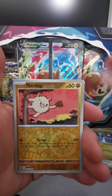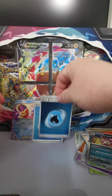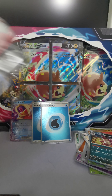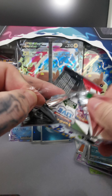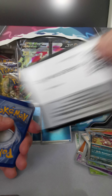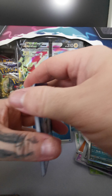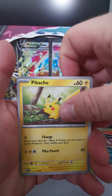Dragonair, Mankey, and Nidoking. We got a lot of Nidokings. There's always that one rare in a series that they just seem to dump copious amounts of into packs. I'm just so glad we're away from like the Miss Magnus and the Greninja era — those were horrible. Anyways, Pikachu.